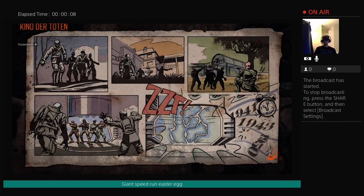Quick easter egg on Kino der Toten. Not a lot of people have seen this, guys. It's the ascension rocket launch. And without further ado, we'll jump right on in, folks.